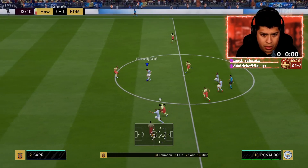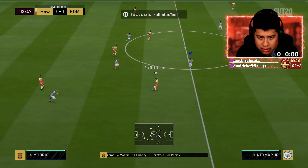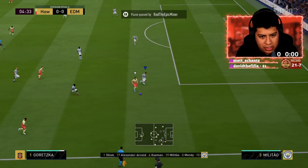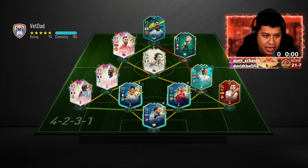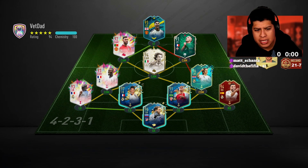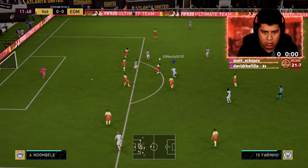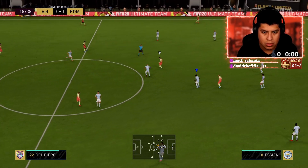Look at Fabinho making that run right there — he literally gets the ball and passes it. I like that baton pass. If you want to play him at CM I believe you can, but I wouldn't recommend it — stick with playing him at CDM. That guy scored a free kick and just kept position at the back, so I left the game around the 30th minute. I don't want to play against someone who scores and just sits back the whole time. Next game — the ball back right there, Modric, Del Piero.